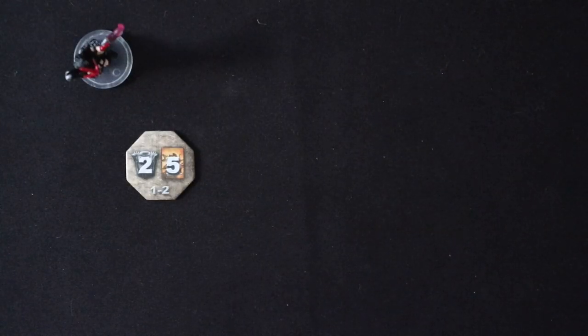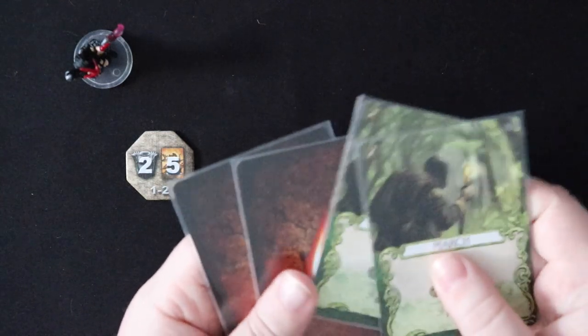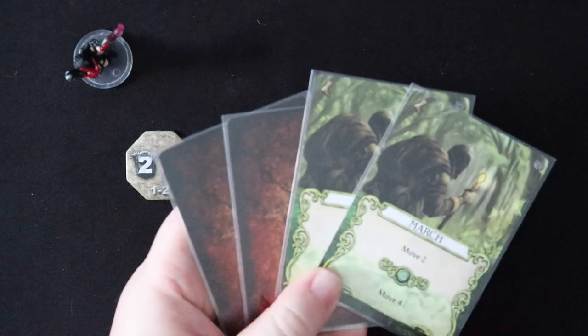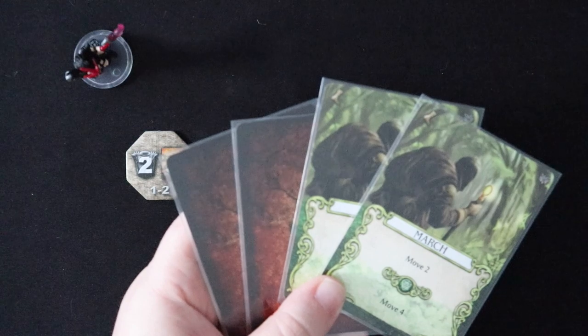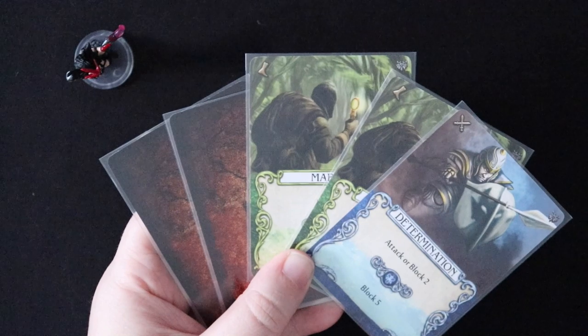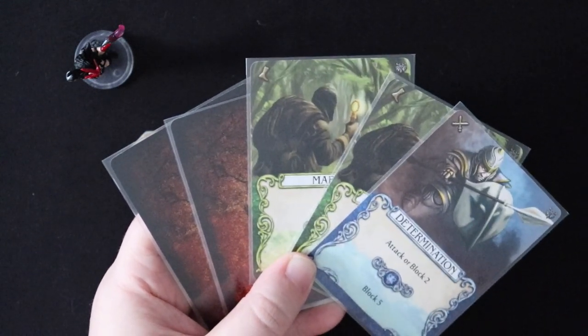So what does happen to wounds after you take them, and how do you get rid of them? Well, wounds are exceptionally irritating because what they typically do is hang out in your hand and block the amount of cards that you can draw. Let's say that Arathia spent some cards last turn, had two left and has two wounds. Because of these two wounds, she has four cards in her hand and a hand limit of five.